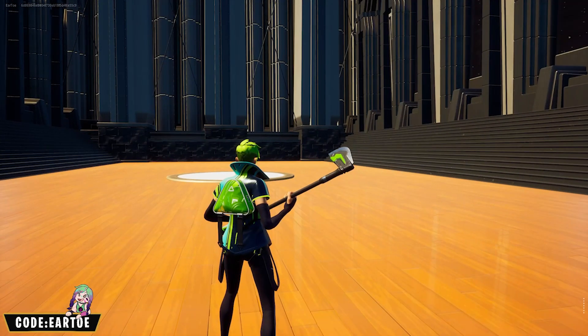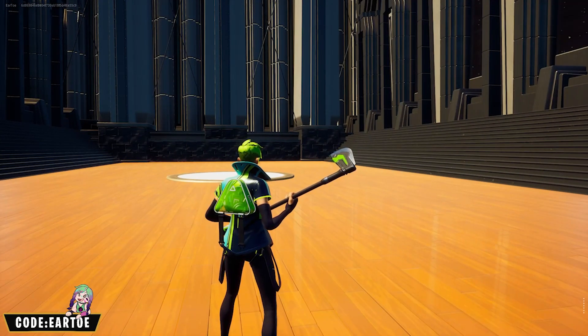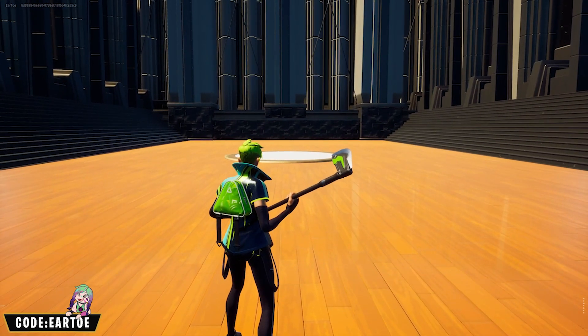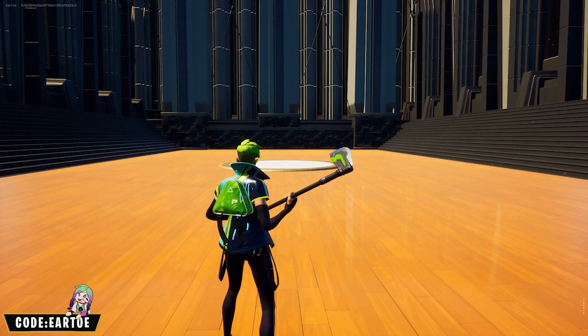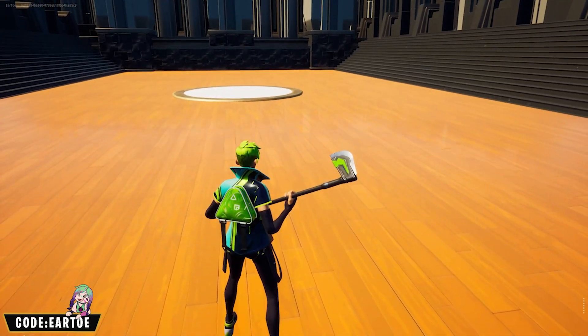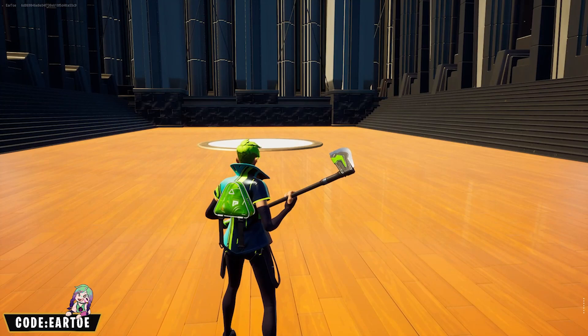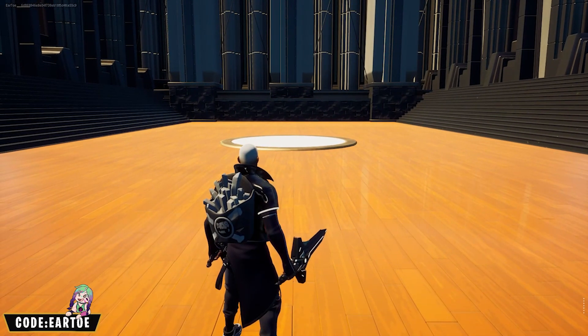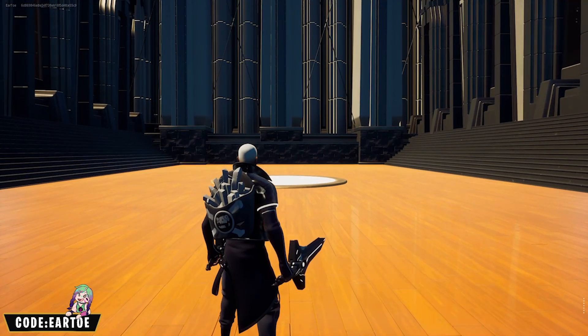So we have a cool sweaty skin now — the Ziggy wrap with the Angular Chick back bling and the Hook Slicer, also known as the Cooler Driver. I really like this one a lot. We now have the Black Ooze wrap with the Creep Fried back bling and the Shadow Combo Cleavers — just playing around with gray, white, and black.